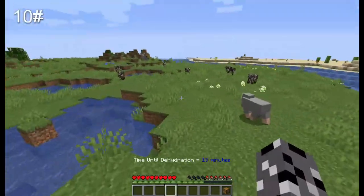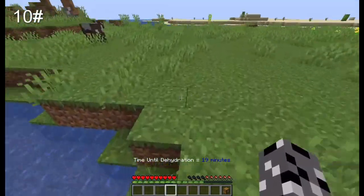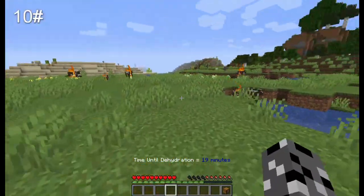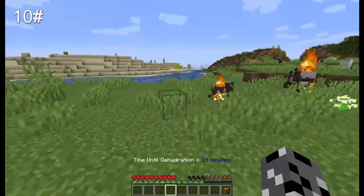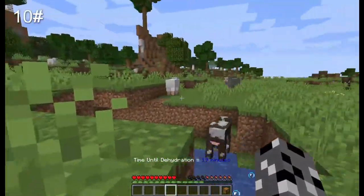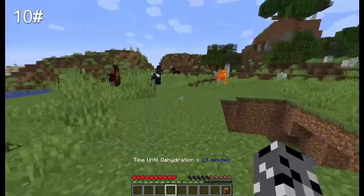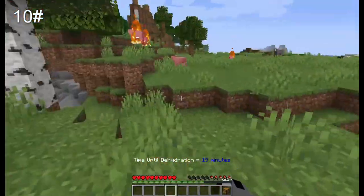The next feature is that herd animals such as cows, sheep, pigs, and horses have a herd behavior — if you attack one or one takes damage, they flee and get a fire particle effect to make them look like they're fleeing. This makes it more realistic that herds of animals will run away if one gets attacked. You can see it works with all of them — horses and sheep included.